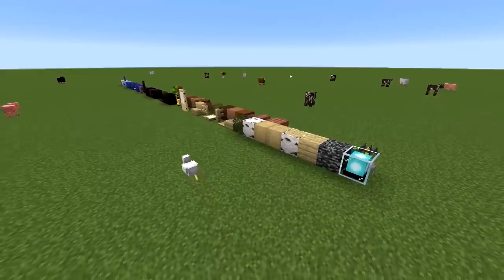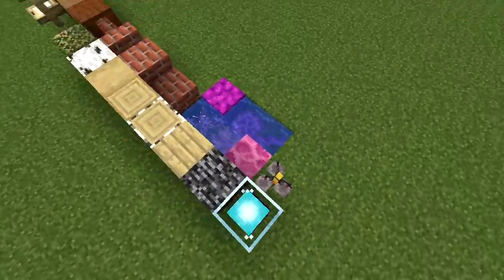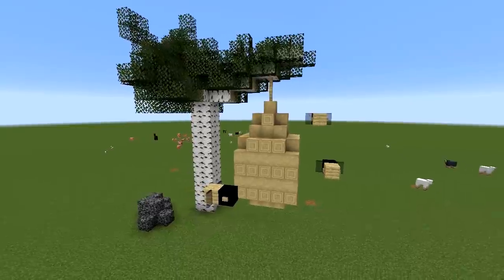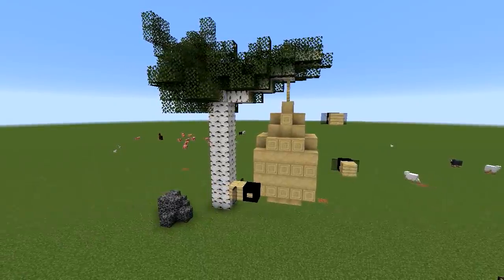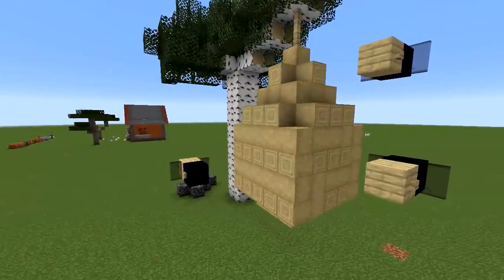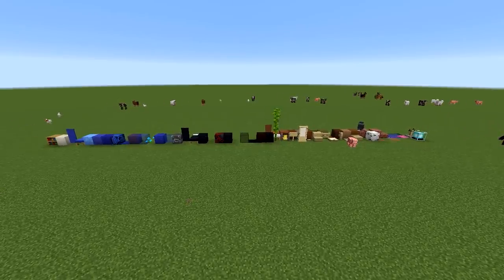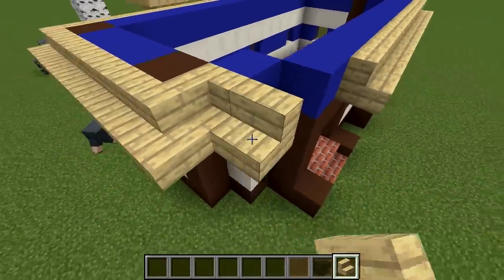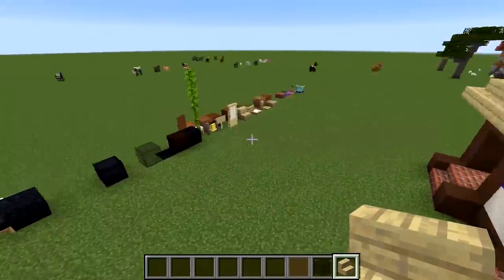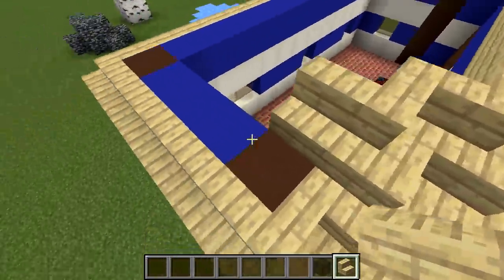B. Turns out half the blocks in Minecraft begin with B — I had to make two lines of stuff. You can see all this stuff here, all of it begins with B and there's a lot of it. Turns out the colors beginning with B don't match: blue, brown and black kind of just look hideous. But we're working with it.